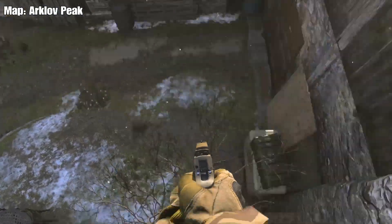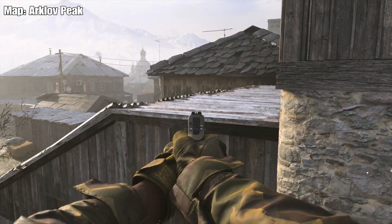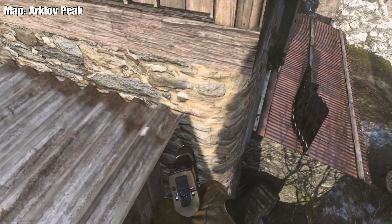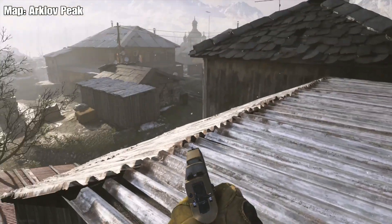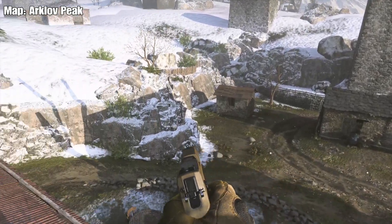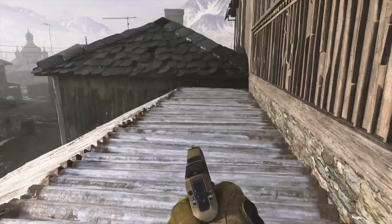Jump onto that tree right in front, then simply look right and there's going to be a little ledge sticking out. It's as easy as running and jumping and you'll land straight on it. When you're up here you can see a decent amount of the map, and it even covers a couple of the objective game mode positions.